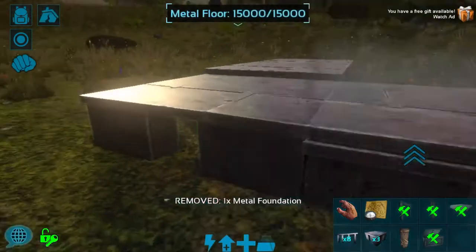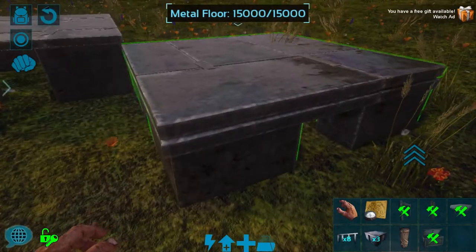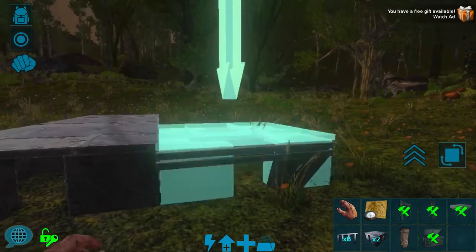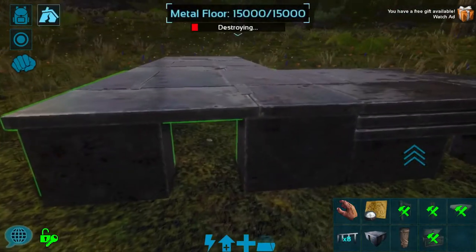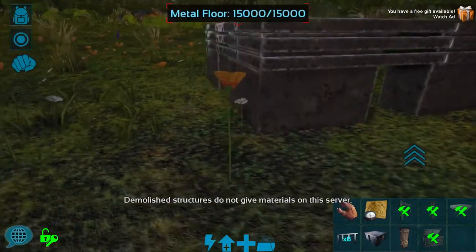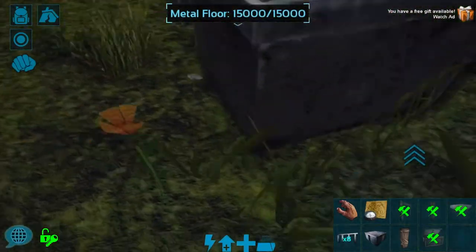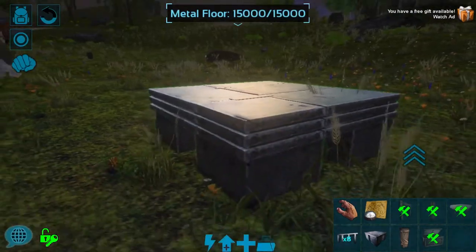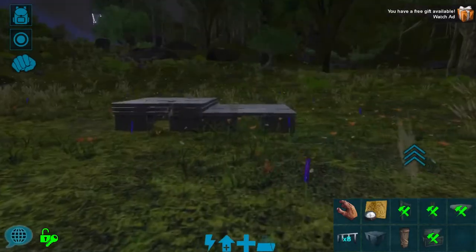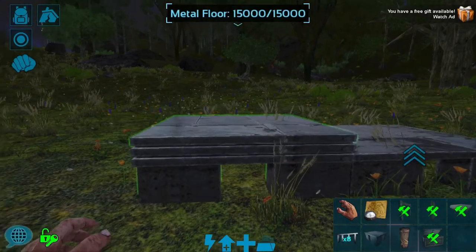First you want to snap that one on top of this one, then you destroy this one. I think you have to start from bottom to top — then you put one at the biggest height and then you throw one on top of there. Now all of a sudden you have the strongest floors you could get. It could actually be stronger because you could have more and more layers until it goes all the way down, and you could even have it go higher, so it could be incredibly strong. That's why I'm going to use it and build my whole foundation just out of this.